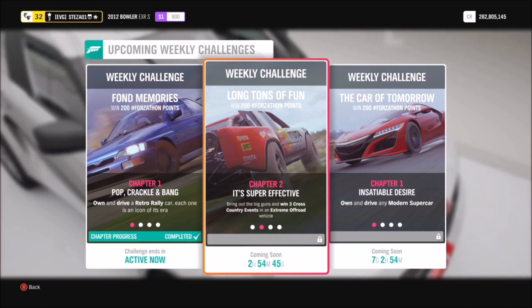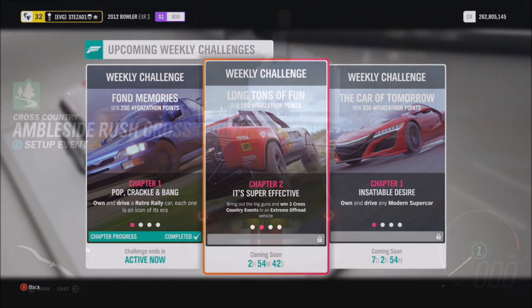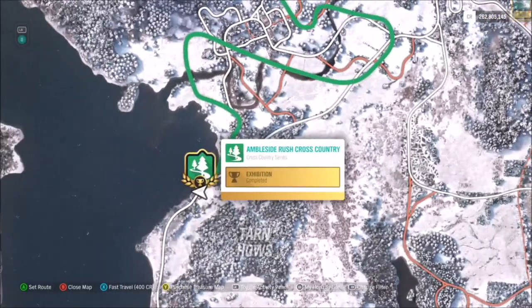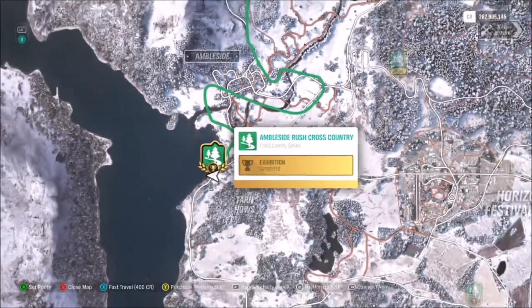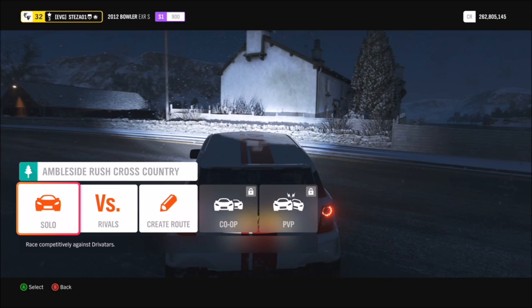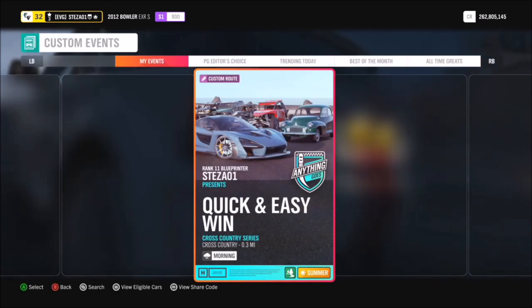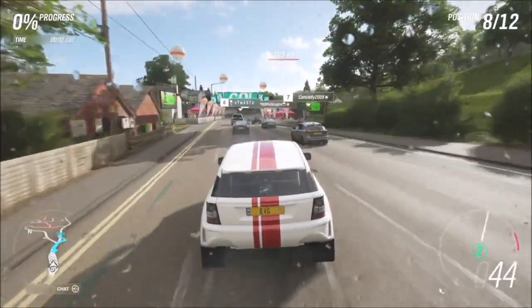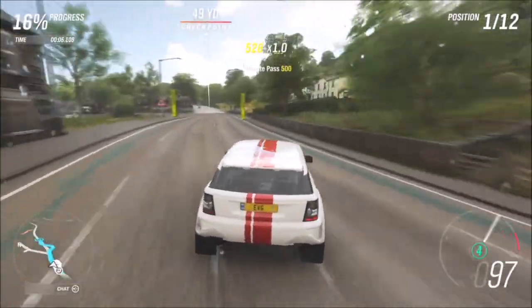The first challenge just wants you to win three cross country events in your extreme off-road vehicle. I went and created a race for you guys to use — one I created a while ago. Head over to the Ambleside Rush cross country race. You can show all blueprinted events, then set up your event for solo mode. Go to custom events, hit the search button, and type in share code 622388275 — it will pop up with the race I've created. I've taken the AI out of the tracks so you can just blast past.